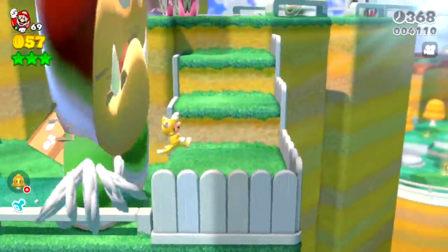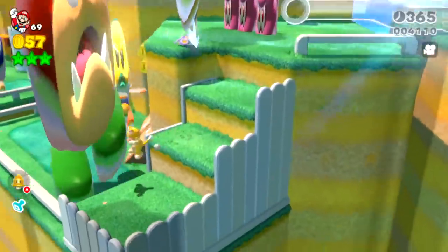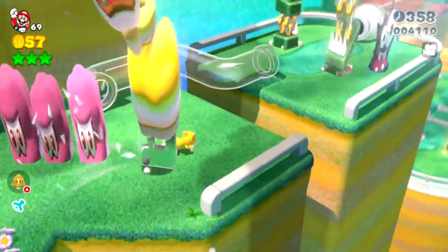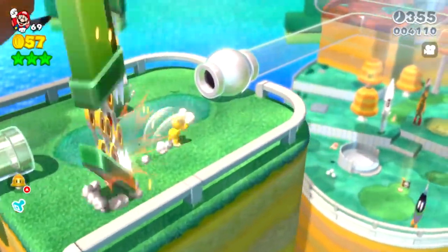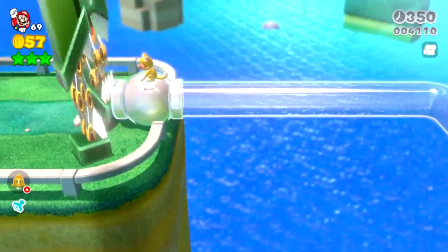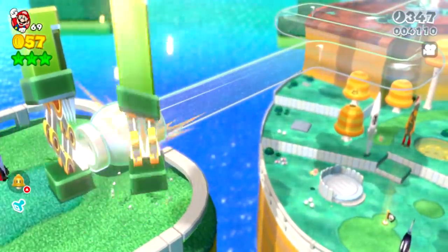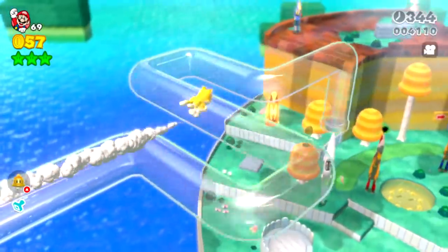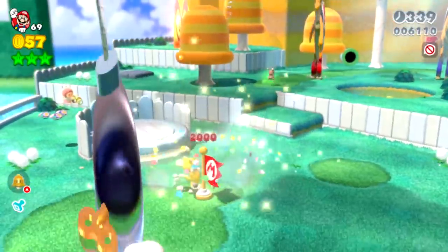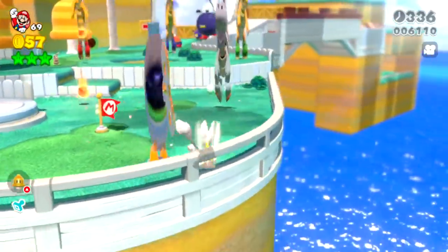Nice big Galoombas — they've got some big steps and the dust from when they walk is also stretched. These guys have some terrifying teeth. Take a look at the Fuzzy — that Fuzzy looks absolutely wild, the look in its eyes! We've got a bunch of tall enemies up there. You can really tell that the Blooper is getting big.